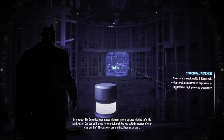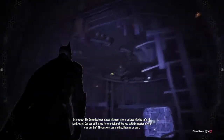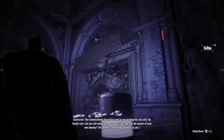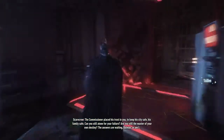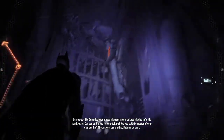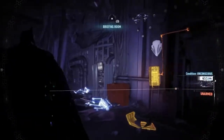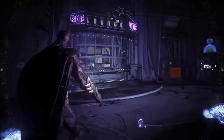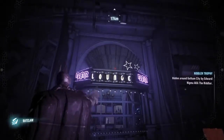'The commissioner placed his trust in you to keep his city safe, his family safe. Can you still atone for your failure? Are you still the master of your own destiny? The answers await Batman — as am I.' I understand where you're coming from, but I'm a little stuck again. I've got all the... there's a thing — we'll grab that while we're here. Another little trophy.